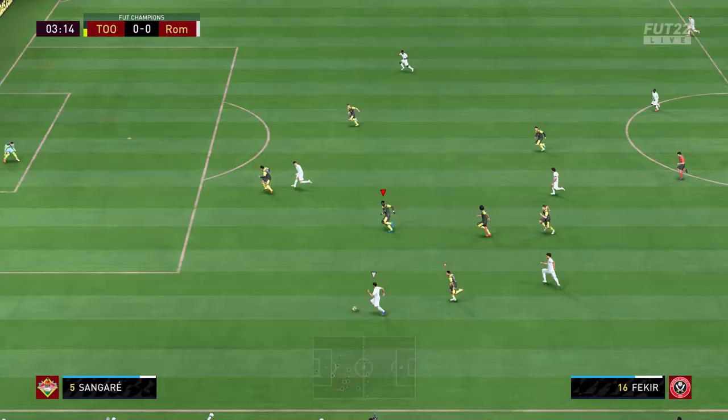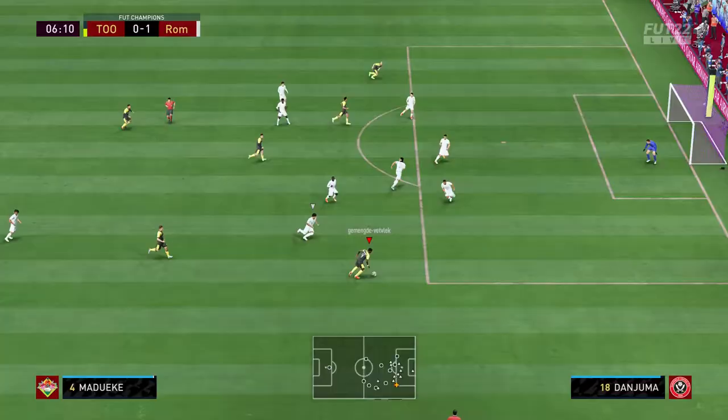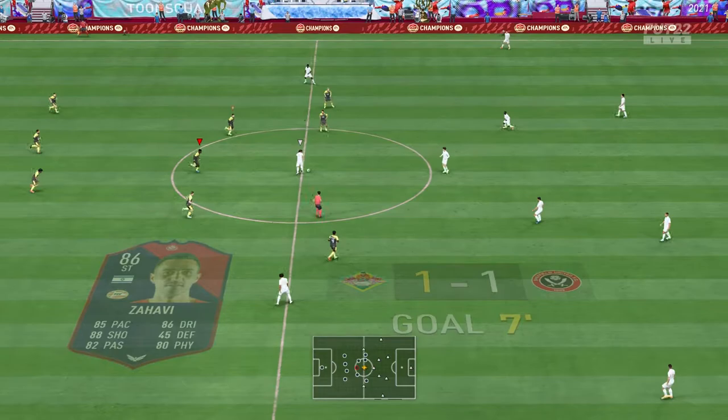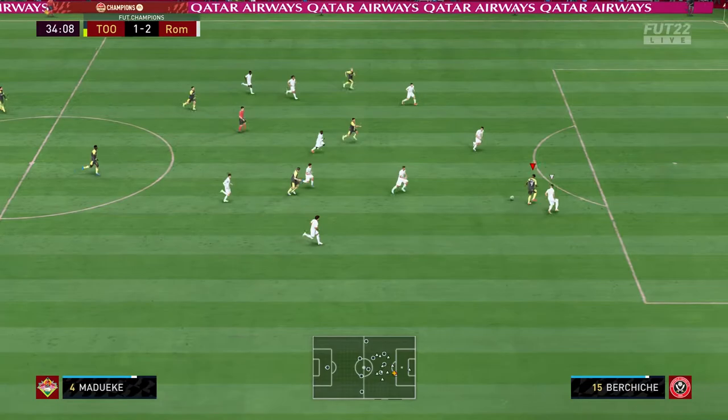Final opponent - a very nice team. An absolutely amazing goal from Ousmane Dembele, can't be mad at that. Madueke finds Zahavi and he scores a beautiful goal too - that's just what he does, he's absolutely amazing. Please get him, guys. Fakir reaches the back line, good shot but my goalkeeper isn't saving anything, trust me. Madueke great chip - 2-2, pretty entertaining game, both teams going at it.